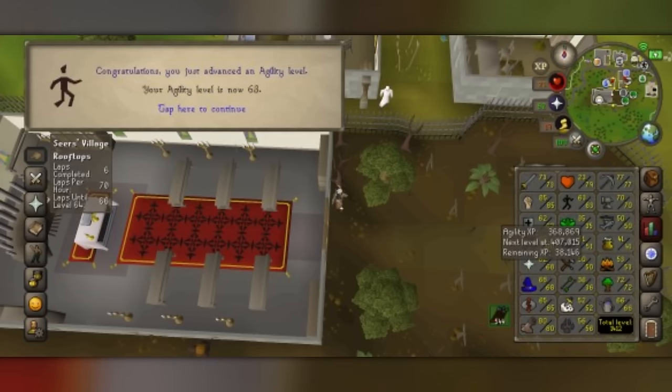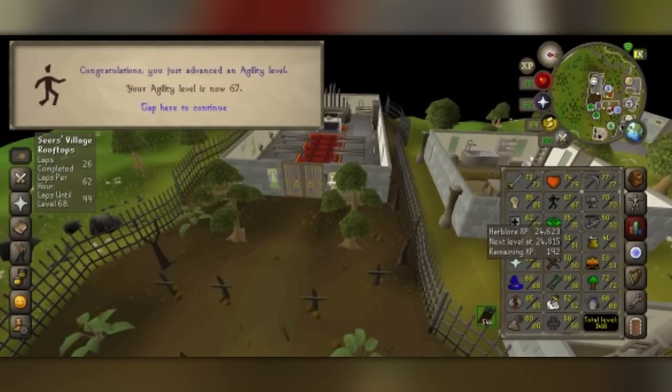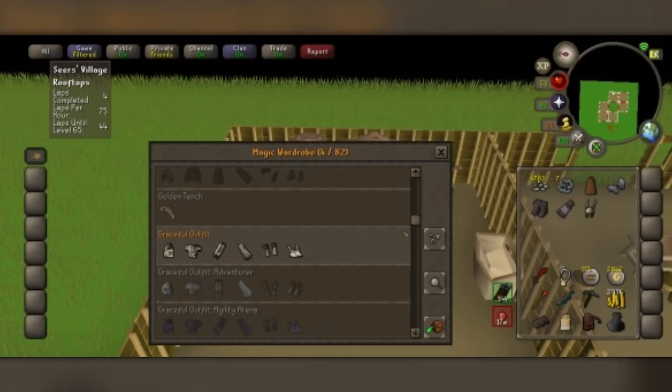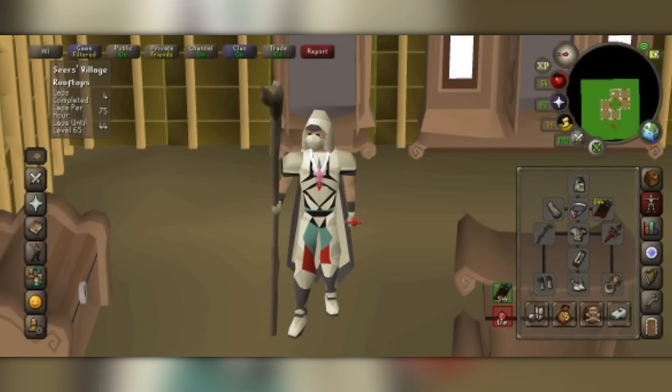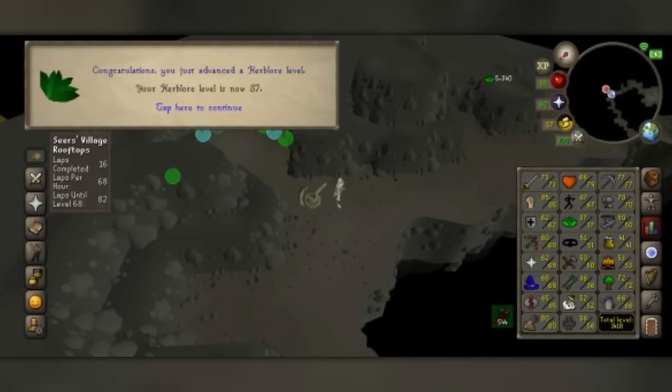I went from basically low 50s all the way to 67 Agility, which got me enough Marks of Grace to get the Graceful set. I did a mix of Canafis Rooftop and Faldo Rooftop. So now we've got Graceful — it's really going to be helpful for certain things, and I can store it and take it out whenever I want.